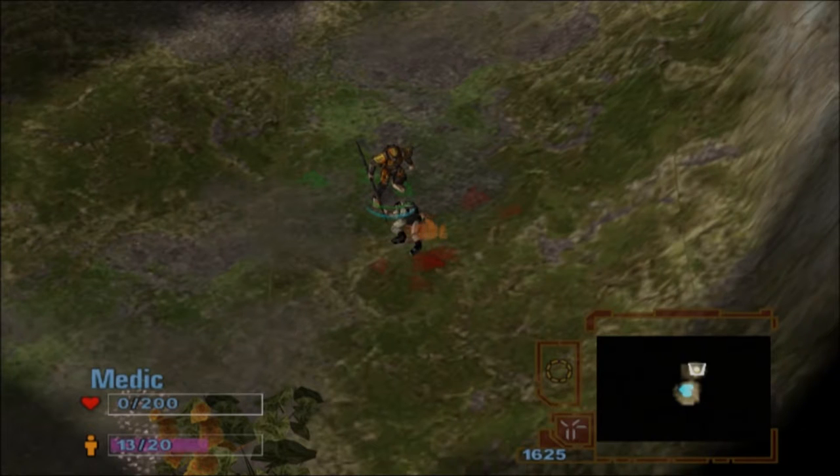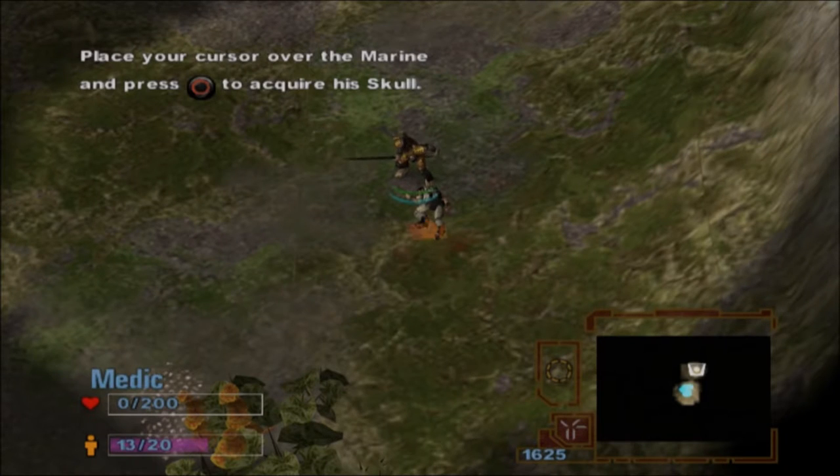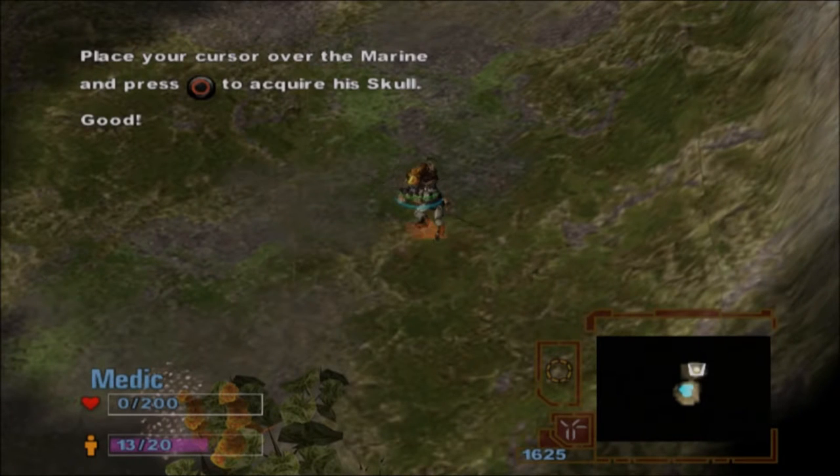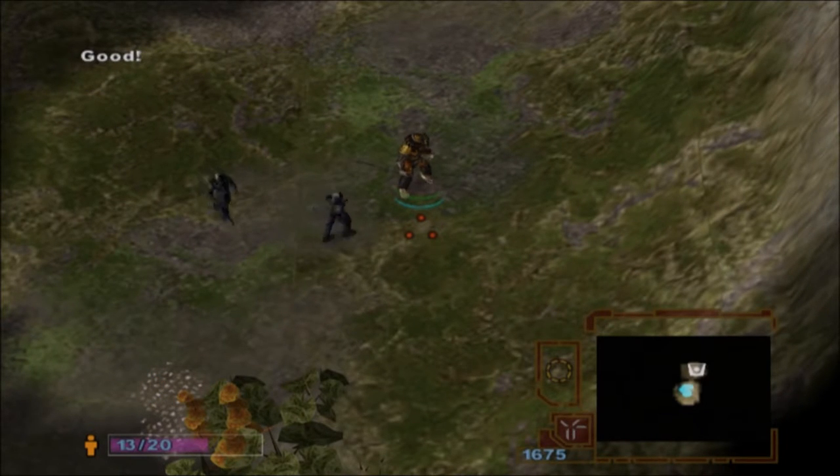This is a bounty, paid out in varying amounts depending on how threatening the prey is. Now place your cursor over the corpse of the Marine and press Circle to retrieve its skull. You've now received an additional honor point. Taking the time to gather skulls can greatly supplement your income.